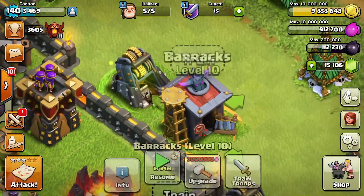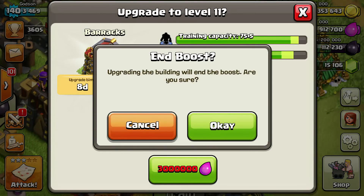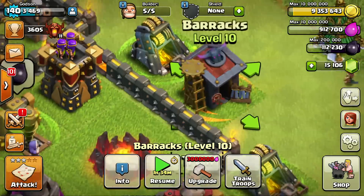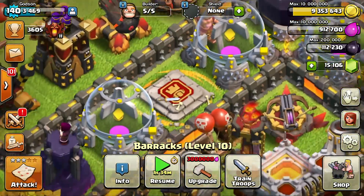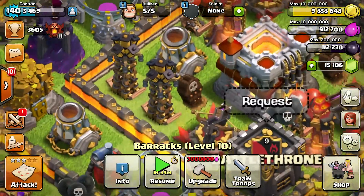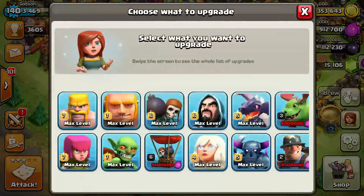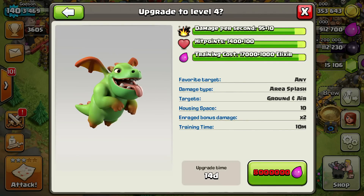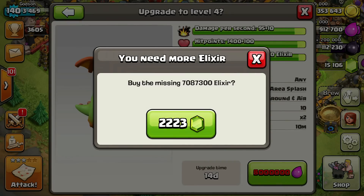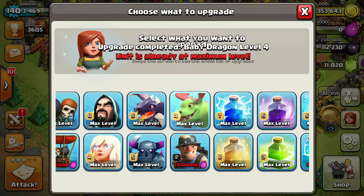Today we're going to be upgrading this guy. I wanted to upgrade all of my barracks, but sadly if I try and upgrade all of them I'll end my boost, which I do not want. As you can see, I have boosts on my hero platforms, which is really cool — I love the way boosts look. So I won't be upgrading all the barracks; I'll wait for maybe a next update to get the boost back. The baby dragon to level 4 is going to cost us some money, so let's go ahead and upgrade — boom, he is at level 4, max level.